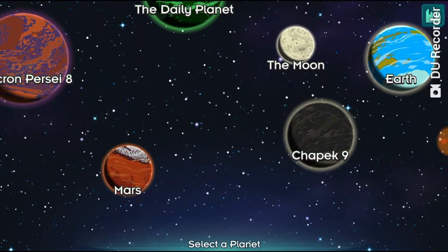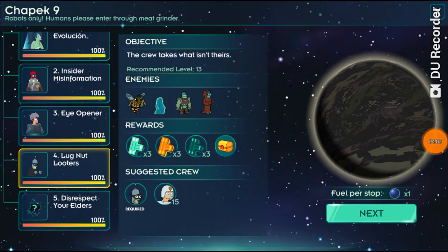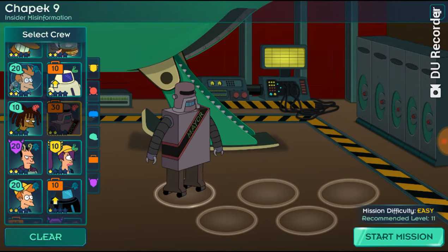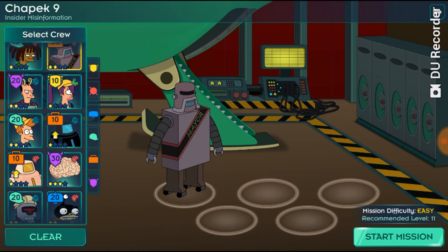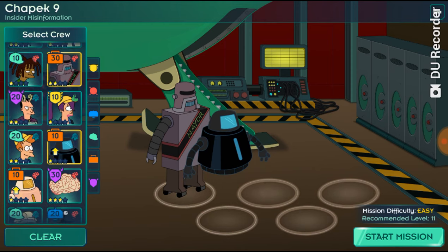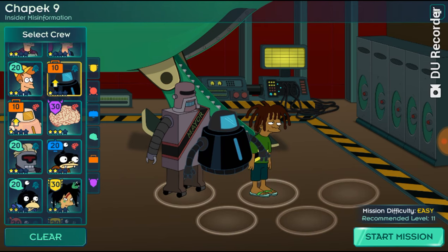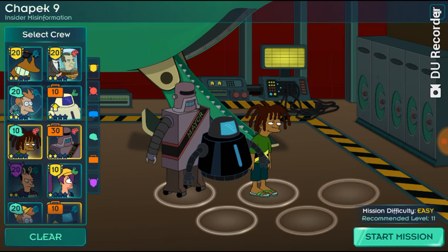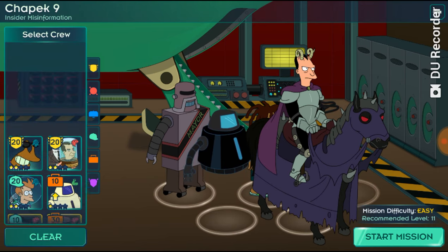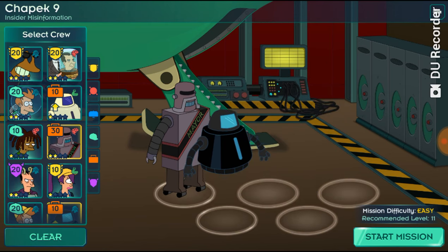Which planet? I say we go for Kif Kroker's homeworld — only makes sense. Let's just pick one. It's level 30, so it's going to be a pretty overpowered character. We can't chuck both of them in there — let's chuck the black robot from the previous Futurama video, and white, and actually, you know what? Let's go ahead and just recruit all of the robots.